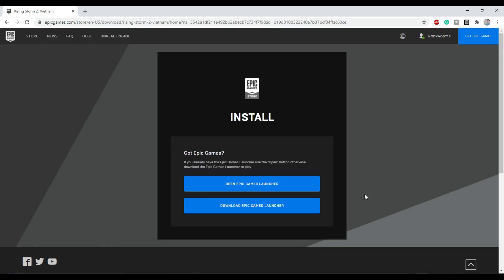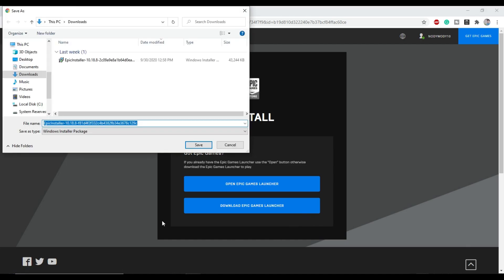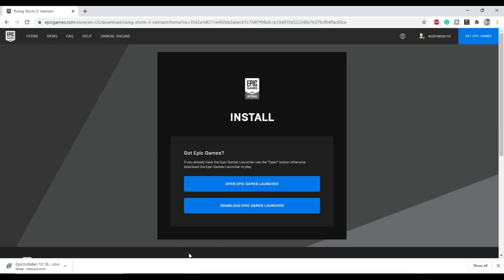Now it will redirect you to the Epic Game Launcher installation page. If you already have it installed, you can ignore it. However, if you do not, you have to click on Download Epic Game Launcher. Once you click it, it will show a dialog box asking whether you want to save it. If you want to install it, click Save and it will start downloading. Since I already have it installed, I'm not going to install it again and will take you directly to the Epic Game Launcher.